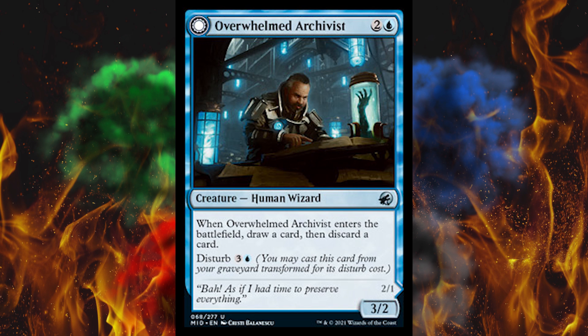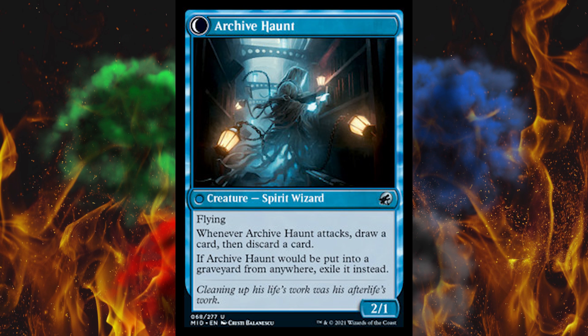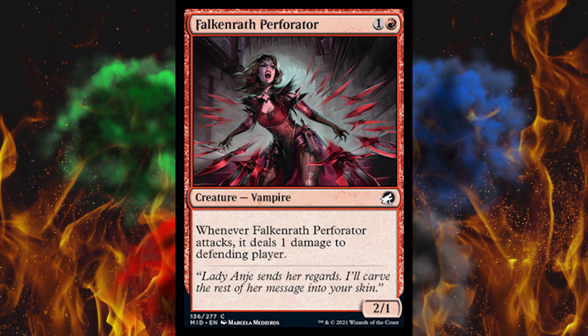Next up, Overwhelmed Archivist — a 3-cost 3-2 human wizard. When it enters the battlefield, draw a card, then discard a card. And disturb four brings it back in ghost mode as a 2-1 flyer. When Archive Haunt attacks, draw a card, then discard a card. If Archive Haunt would be put in the graveyard, exile it instead. One of the few cards that's weaker when it's dead. Interesting.